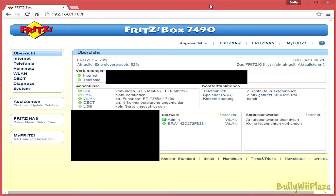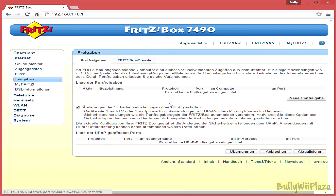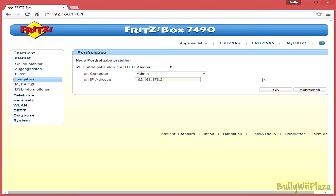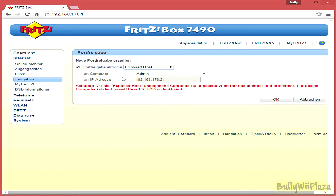The following will be very specific to the Fritzbox router, but it should be similar on any router. Find the menu option which lets you forward ports. In my case it's internet and forwarding. Then I need to add a new port forwarding rule. Port forwarding active for exposed host.